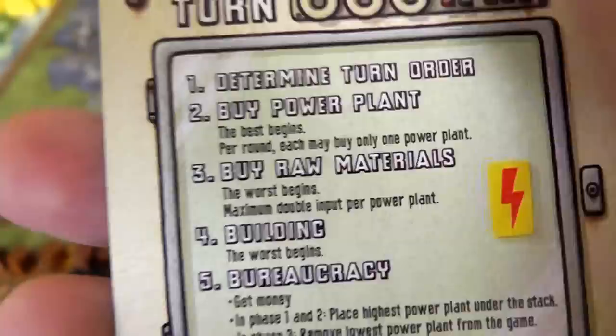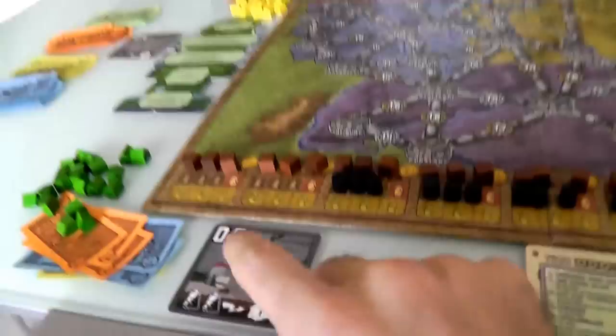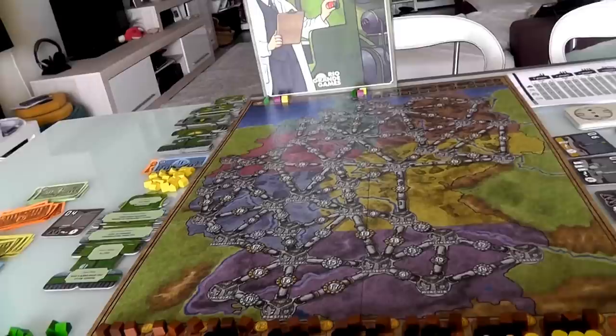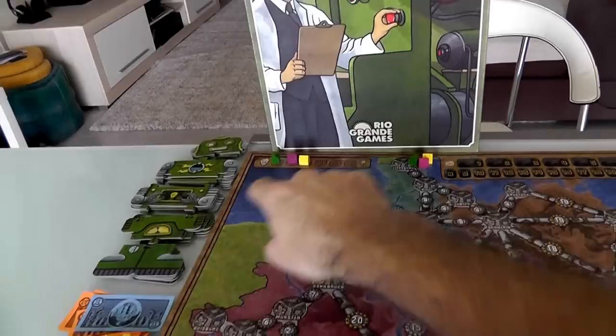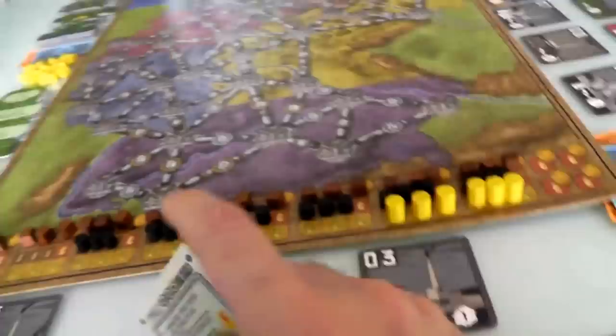And the worst player begins - that's a German translation meaning whoever is in last place goes first. Now this is a special thing that only happens in the first round: after everybody has bought their power plant we re-evaluate turn order. Robbie's got a 4 and Jen's got a 3, so Jen and Robbie have swapped places. Jen is in last place because she has the worst power plant, and that's happy for her because she gets to buy resources first while stuff is at its cheapest.